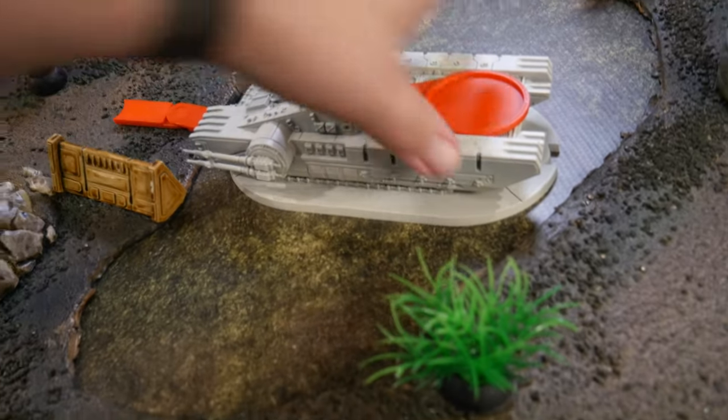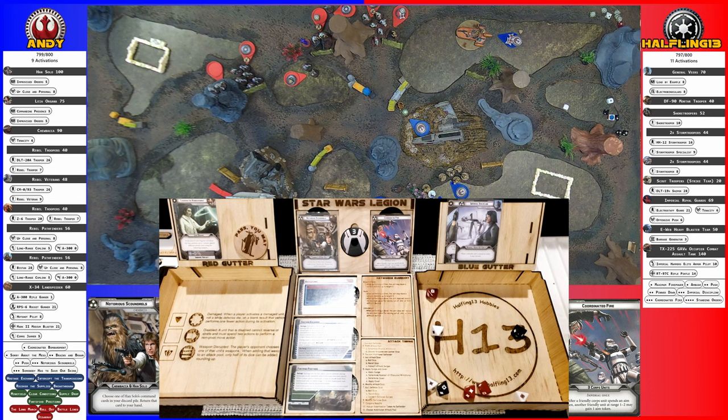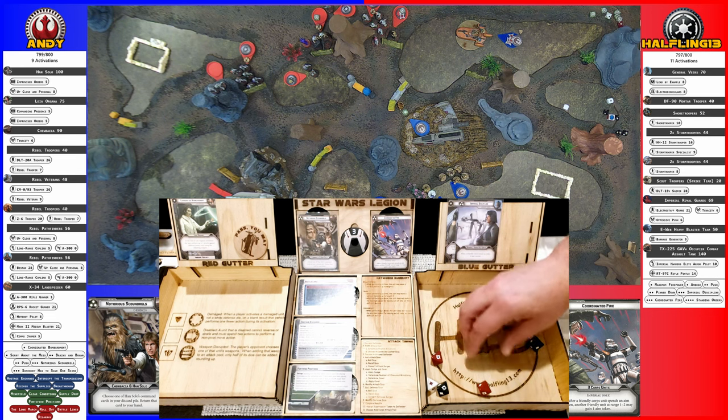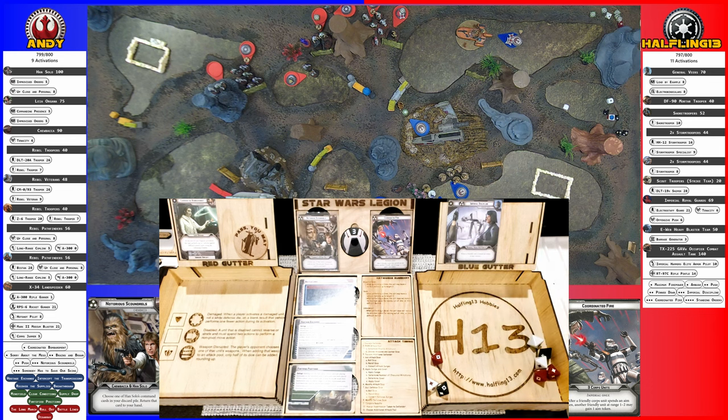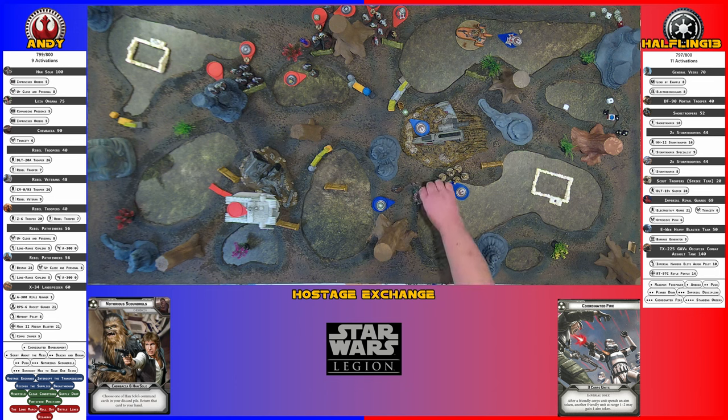The tank's going to take a move, squash another purple plant, pivot, and then fire at the hostage squad. One, two, three, four, five hits with crits. Two for cover — you only need three saves. And they're dead — the hostage is dropped again. They have two courage so three total — unlikely to panic.